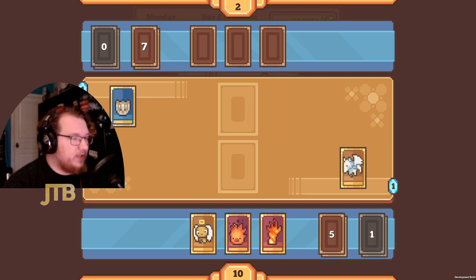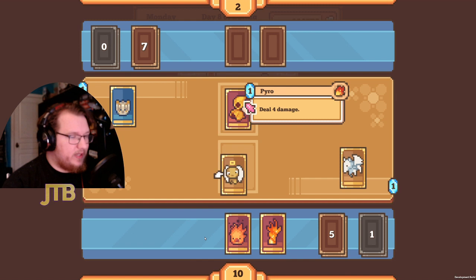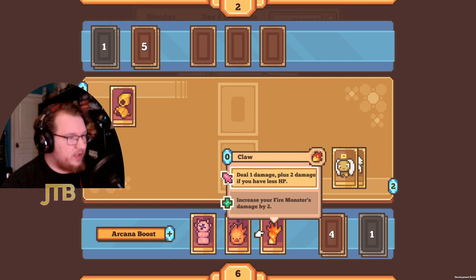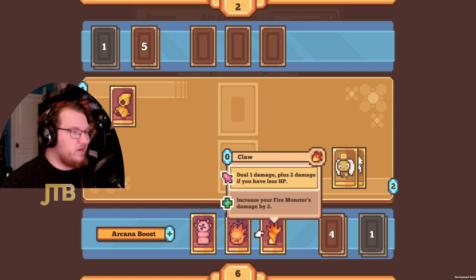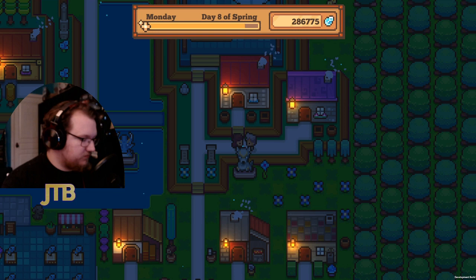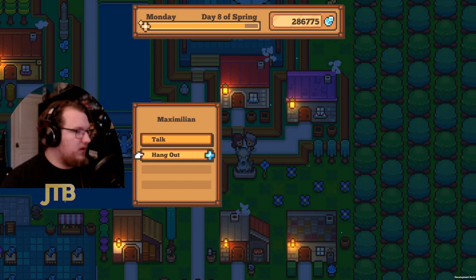Pyro is dealing four damage to us. I'll play Angel to build arcana even though its ability doesn't do anything. The Claw card is not very good against villagers or Gobbies when you start with the same life total, but against the Big Five or Maximilian who have more life, it becomes very good. I'll try the Worm — exactly two damage — and we win.